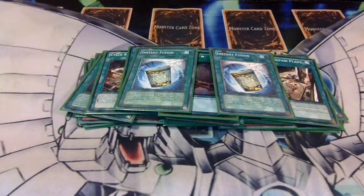Two Instant Fusions — I upped myself from one because I saw the potential, especially against decks where I have trouble like Qli. This doesn't require any materials from your hand, and I can go into a lot of plays off of it. I can destroy my opponent's cards with Panzer Dragon, or I can use Panzer Dragon as part of an XZ overlay with Drei. All it costs is a thousand life points.